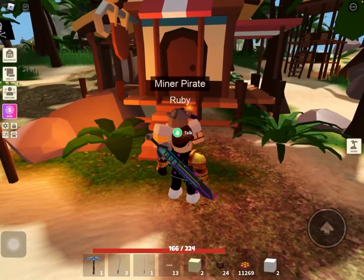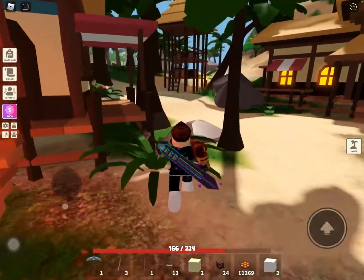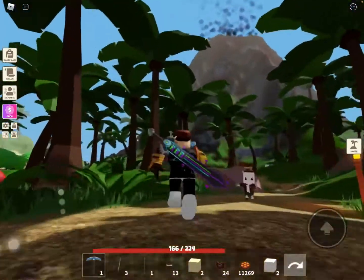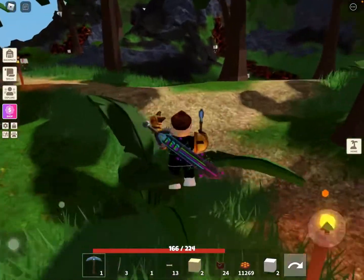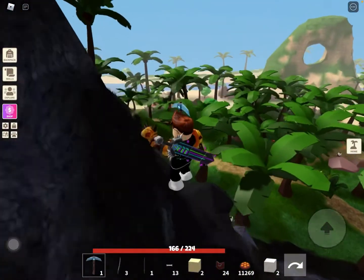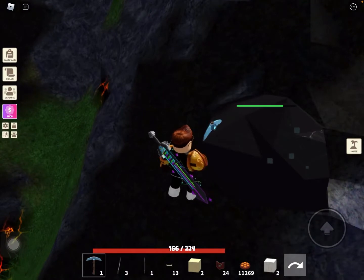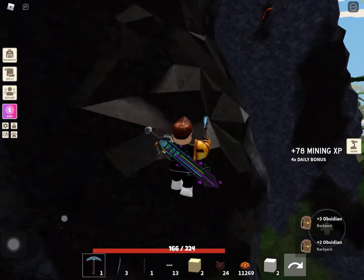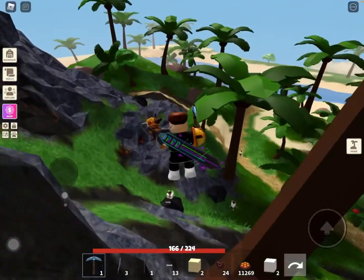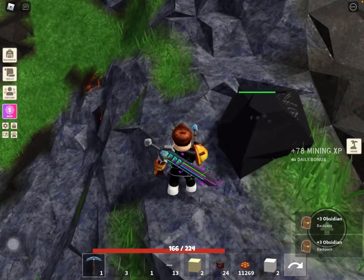Now let's head over to the miner pirate — we need to break obsidian blocks. If you don't know where obsidian blocks are, grab your pickaxe and head over to that giant volcano right in the middle of the island. There should be some right here. It looks like all the normal ores but it's black, so you can use this instead of the slate block or coal blocks.